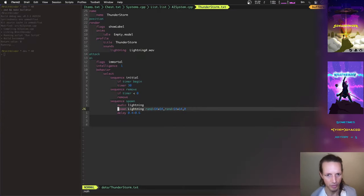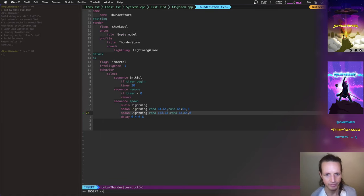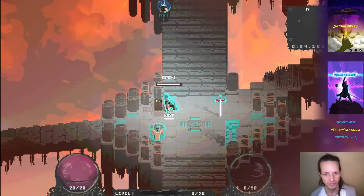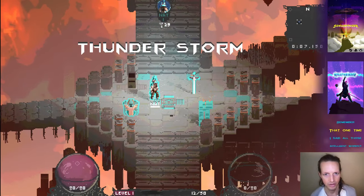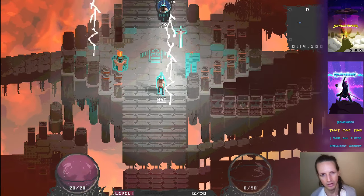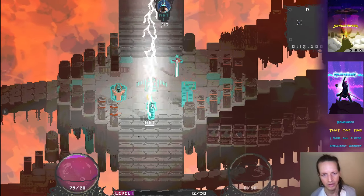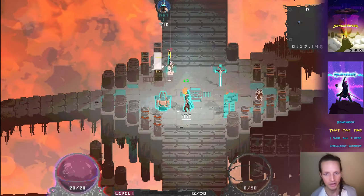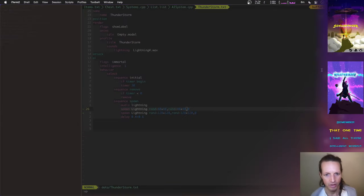I think the thunderstorm could use a little more lightning — let's add more. We'll spawn two bolts every time, and I think this one could be a little tighter, closer to the player. Since this is data-driven, I didn't have to recompile the game to do that. Data-driven stuff is awesome. That's neat — I like seeing two of those. We can also alternate so they're not always hitting at exactly the same time.